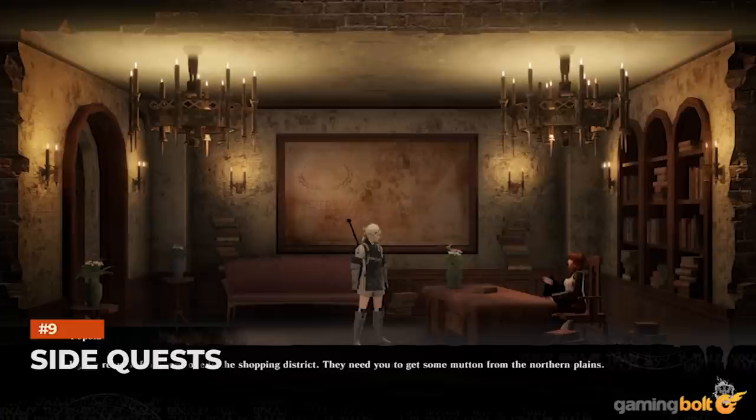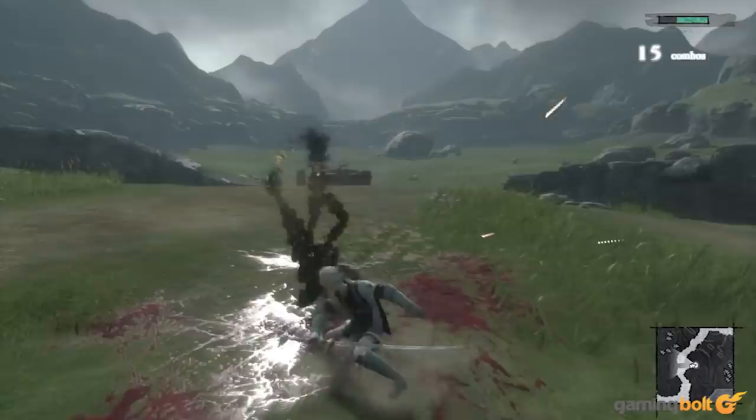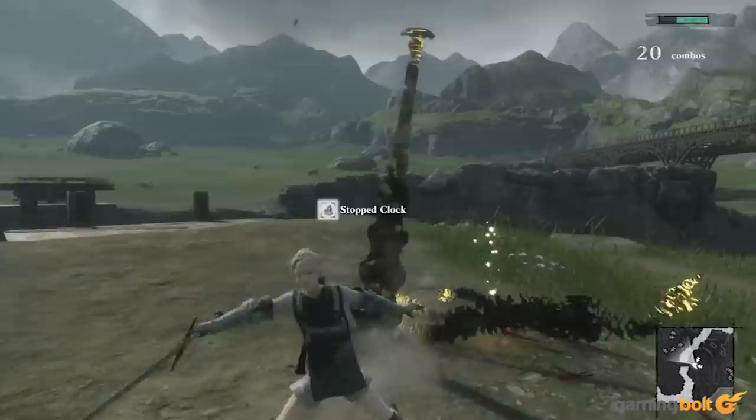Side Quests. Doing all the side quests you can is a pretty generic tip that applies to most games, but it is particularly useful in Nier Replicant. For starters, the rewards you get from side quests are quite useful, with some of them even rewarding you with sums as high as 30,000 gold upon completion. On top of that, certain side quests unlock other permanent boosts as well.